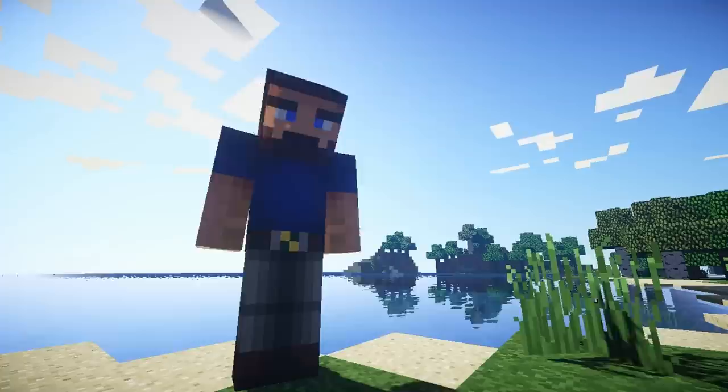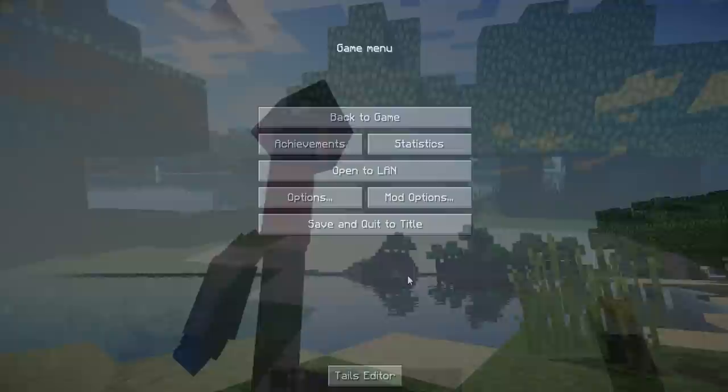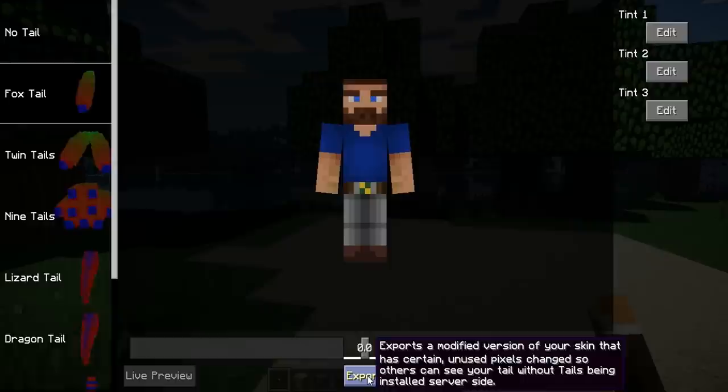This mod allows you to choose from a variety of different tails that you can select from. To make a tail for yourself, simply press Escape in your Minecraft game and click on the Tails Editor button at the bottom of the screen. Once there, on the left side of the screen, you'll find your selection of tails that you can choose from.